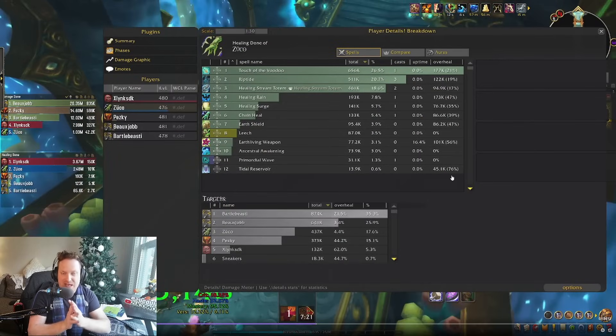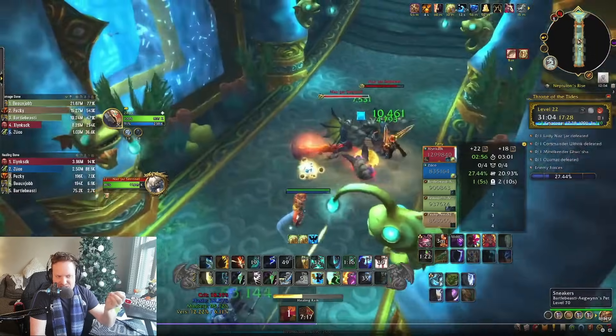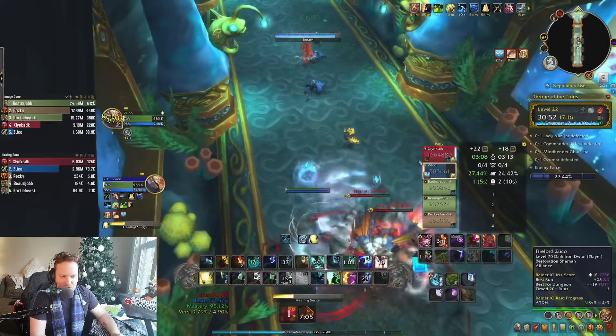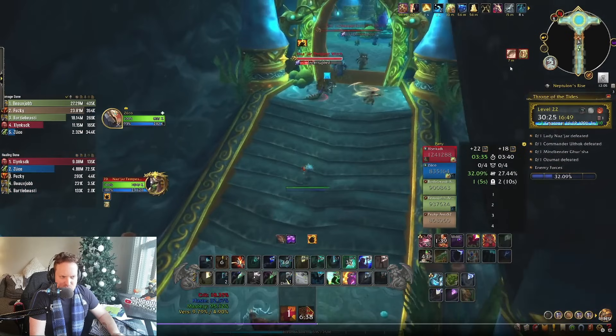An important thing to highlight: the damage in dungeons right now is incredibly spiky and volatile. People's health bars are yo-yoing all over the place. That's why I like the passive healing from this build — it keeps people at a level health percentage, and then you top them off with big triage. Another thing: bring a healing trinket. I have Touch of the Voodoo from Atal Dazar. It just did 656k healing to somebody who was about to die. Because the damage is so spiky, you can basically forget about somebody entirely and just press a trinket on them. It's like having an extra cooldown.